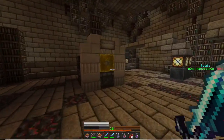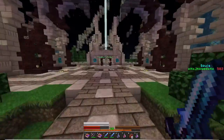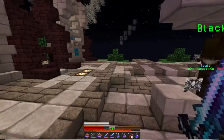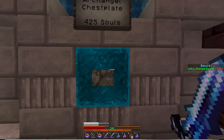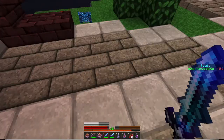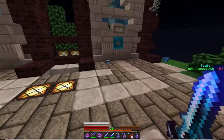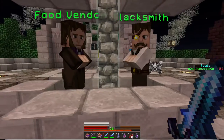Let's see what we've got. Let's check the heaven shop — just in case. Let's see if we can buy anything. 425 souls — leg plates. I definitely have enough to buy them. Let me get a chest plate too. Let's buy it — there it is. Protection 3. I thought I got ripped off because I couldn't find it at first.